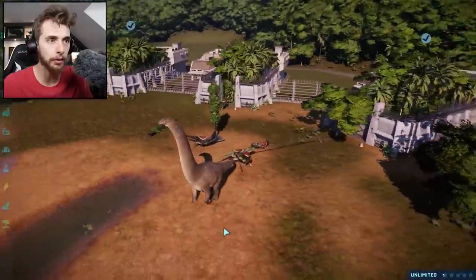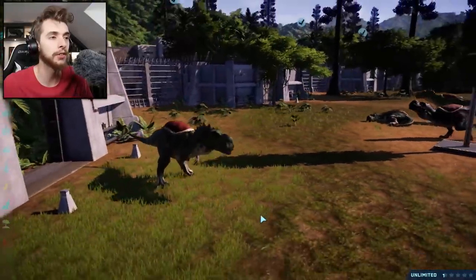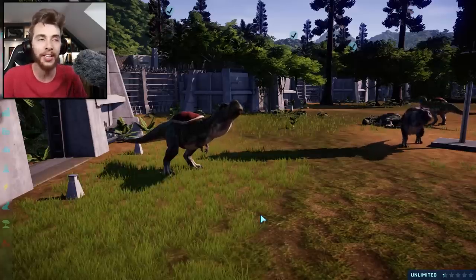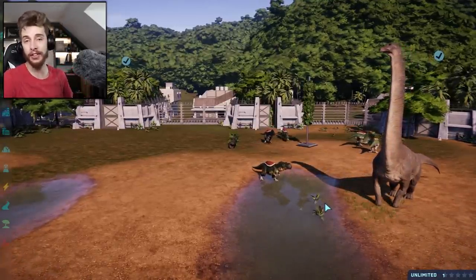There's definitely three or four different colors — just different shades of green! Person who made this, make them yellow and blue and stuff! That'd be awesome! Weird floating tongue Yoshis are not the only thing we've got in this video!